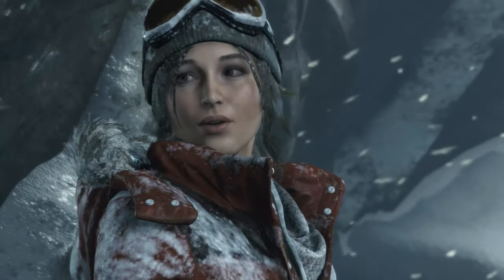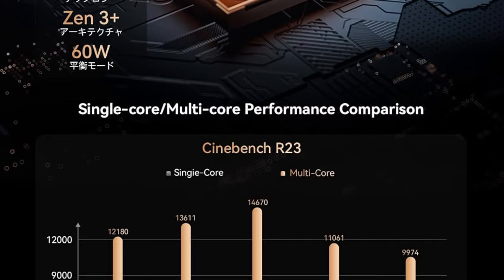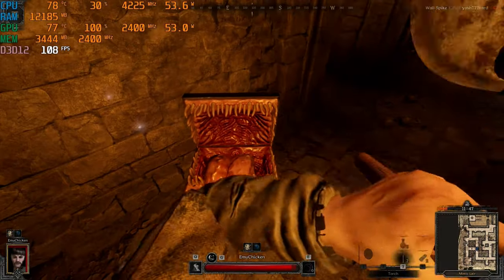Hey there, welcome back to the channel. In today's video we're going to check out 10 more games on the Ryzen 9 6900HX. Again we'll be using the Beelink Sur 6, so go grab a cup of tea and enjoy the ride.